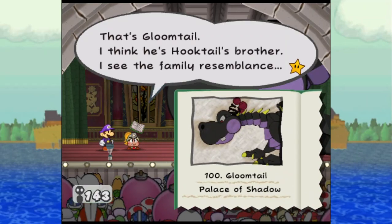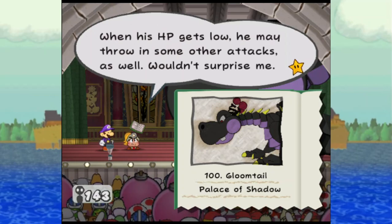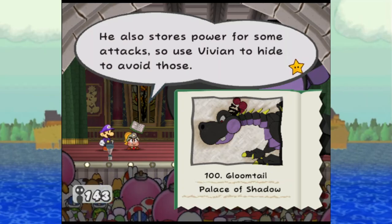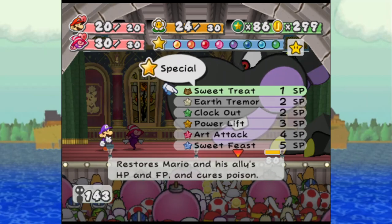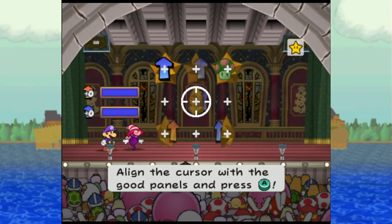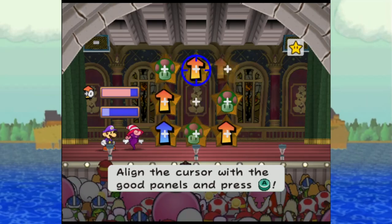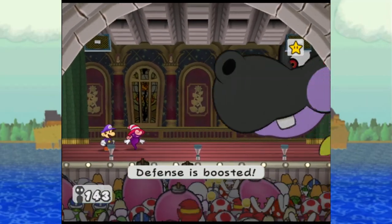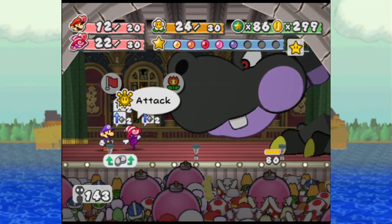That's Gloomtail — I think he's Hoop Tail's brother; I see the family resemblance. Max HP is 80, attack is 8, and defense is 2. He'll bite or stomp you and he may also breathe poison on you. When his HP gets low he may throw in some other attacks as well. Especially watch out for his Mega Breath move — the word is it's gnarly. He also stores power for some attacks, so use Vivian to hide to avoid those. I'm going to have Vivian out when I do Power Lift, and I'll have her out to get it burned. His breath is piercing, because of course it is.